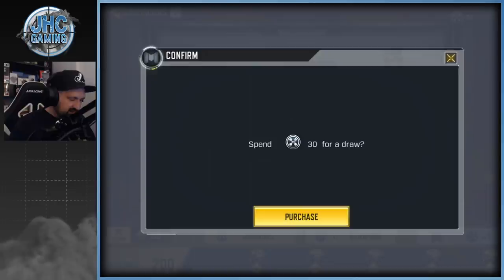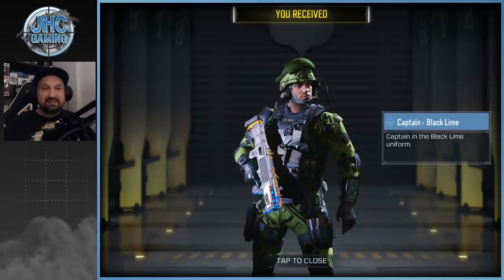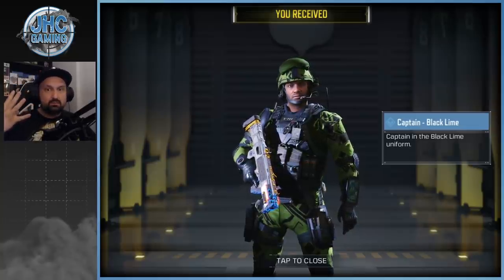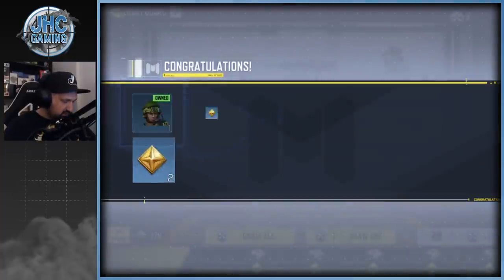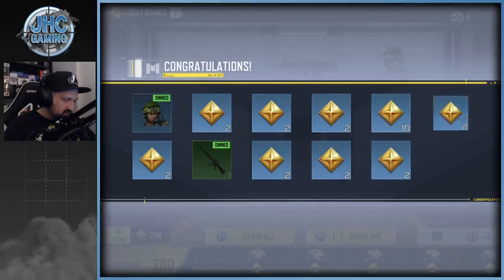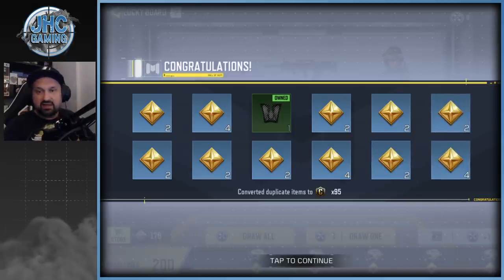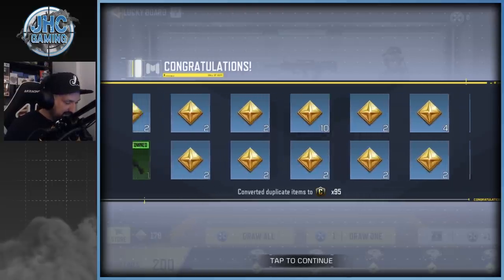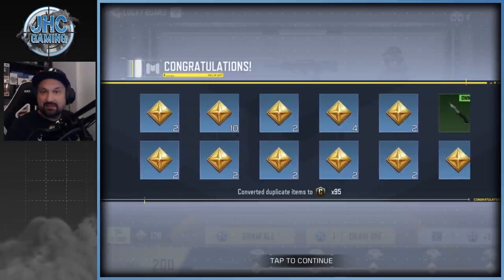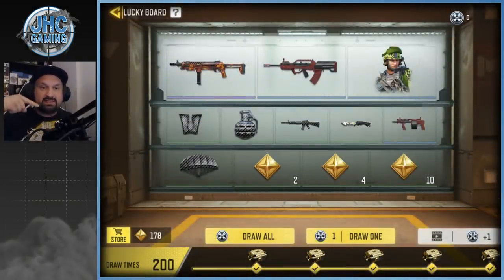Let's go — draw all 30 spins. The first one is another Captain Black, guys. I think that's four times now, maybe five, but at least four for sure. Come on, we need tokens. There's one — oh boy, this is not happening. We got 95 credits for the dupes. We got a few dupes: the wingsuit, the knife. We only got 110 and the freaking Captain again.